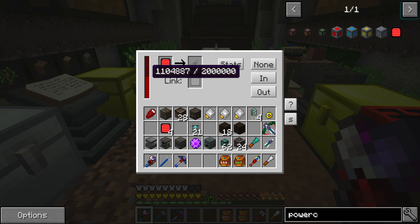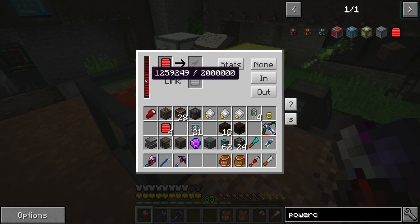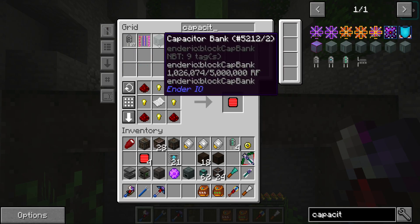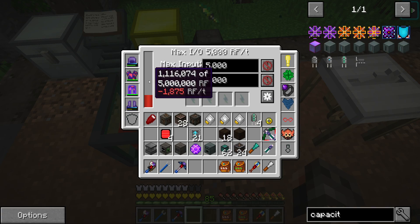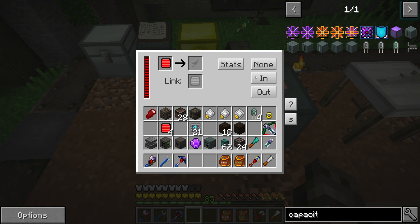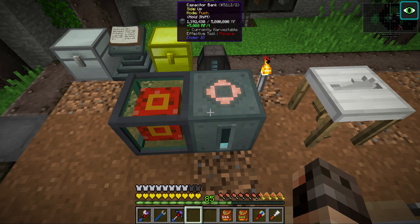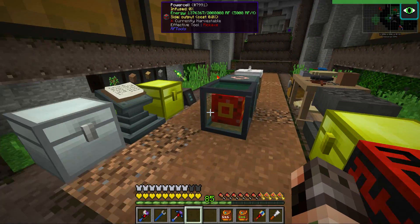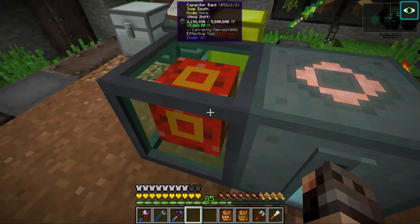Look at that — now this thing is wirelessly getting power. This is like a technical episode. Let me have a look — how much RF does this transfer? What the crap. The transfer speed — it's like infinite. 5,000 is the maximum of this capacitor.